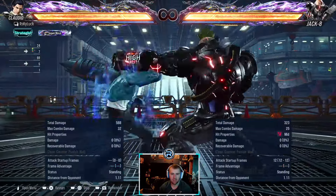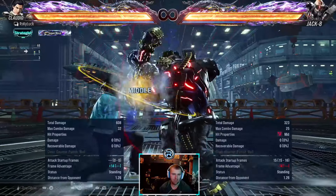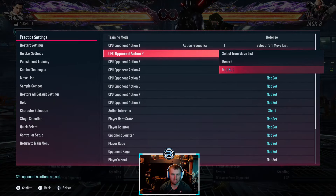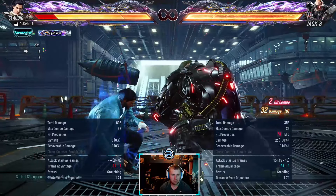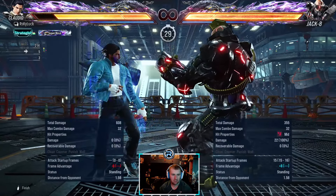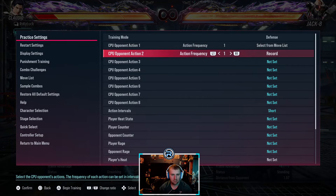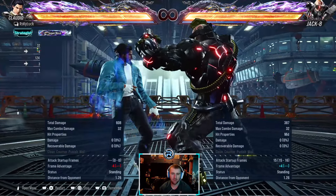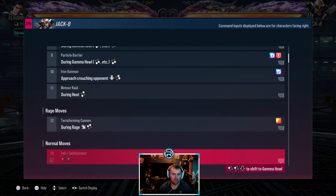Jack's one-one says minus 14, but it's not really, because most Jacks when they do this will shift into stance, which makes it not minus 14. They'll shift into this stance, which then makes it go plus four. So completely ignore that listed value — but if they don't go into stance, it is minus 14.